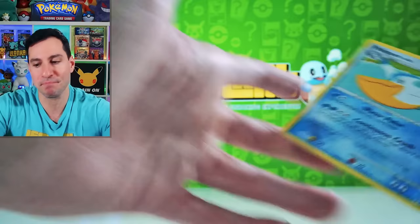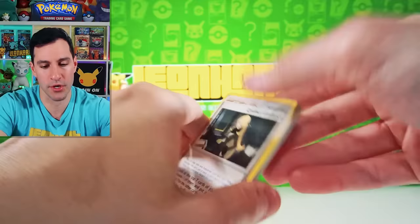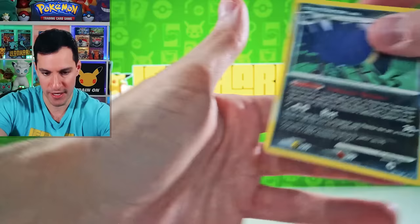Anybody want to pull a Charizard? I'm ready to. Starting off with Cynthia's Guidance, Manectric, Ninjask, Cherubi, Starly, Magnemite, Pikachu, Togekiss, and Honchkrow. Non-Holographic. That's okay — because this beautiful set: Platinum Rising Rivals.